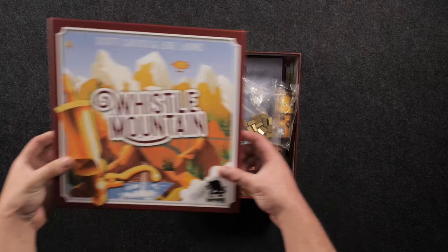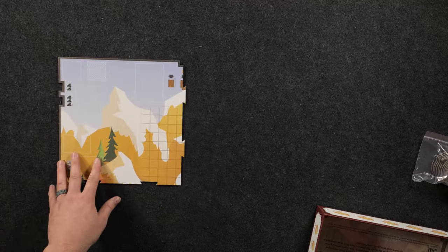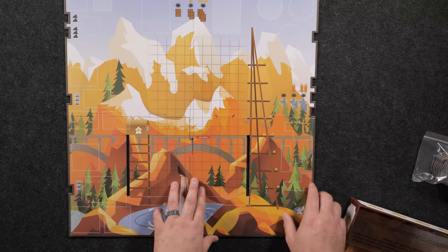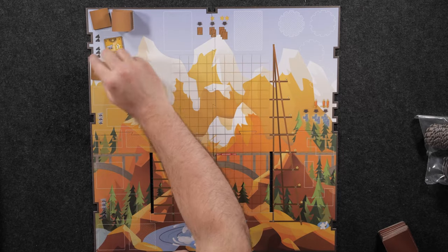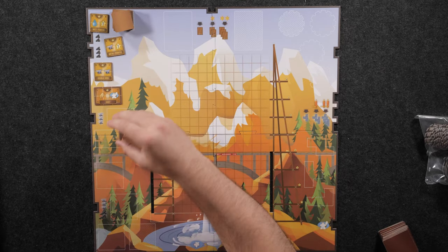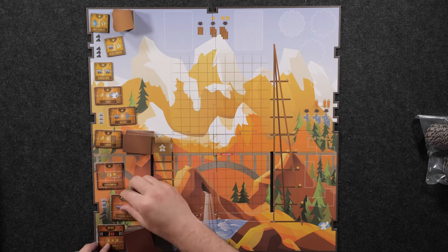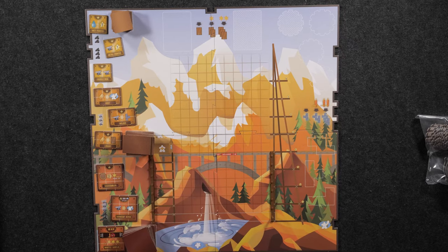Whistle Mountain is played with 2-4 players and takes about 90 minutes. You'll assemble the game board and place it in the middle of the table. Place 3 random small machines face up and the rest in a stack face down. Place 3 random medium machines face up and the rest in a stack face down. Place the 3 random large machines face up and the rest in a stack face down. You'll place the two water bar holders in the slots and stack all eight water bars below the first row of the grid.